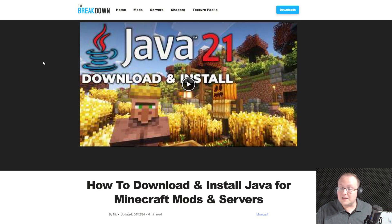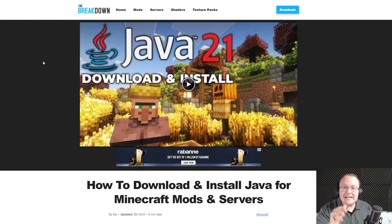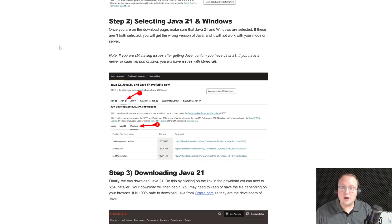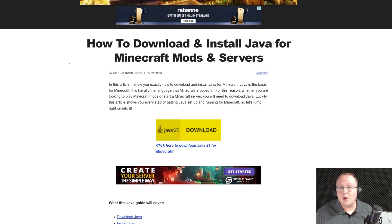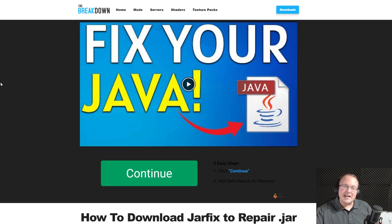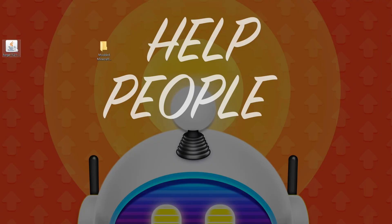If you click OK and it doesn't work, or you don't have Java at all, you need to get Java 21. Since this is Minecraft 1.21, you need Java 21 in order for these mods to work. In the description we have an in-depth guide on getting Java 21 — it covers downloading, installing, and setting it up. You may also need to run the jar fix, which links all jar files on your computer to Java 21 once you have it.